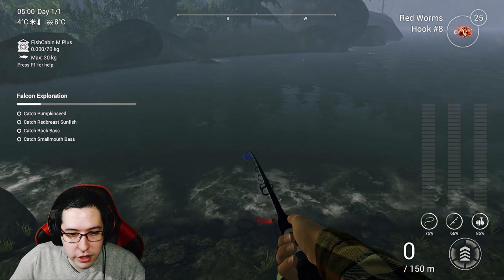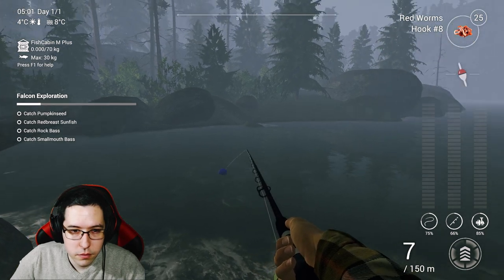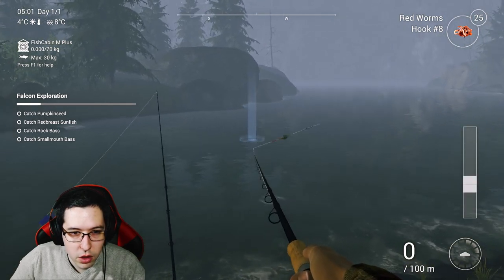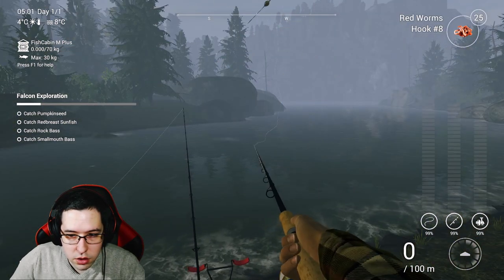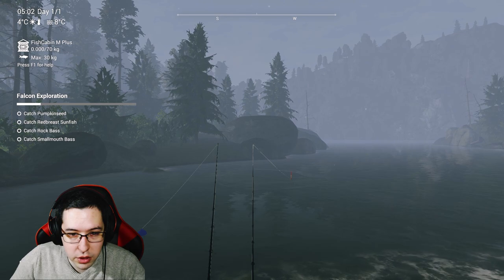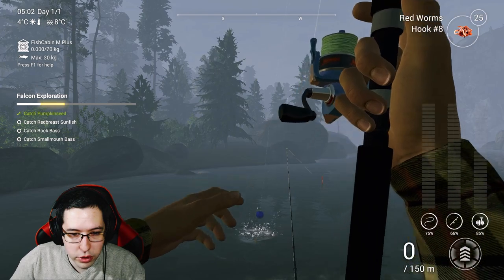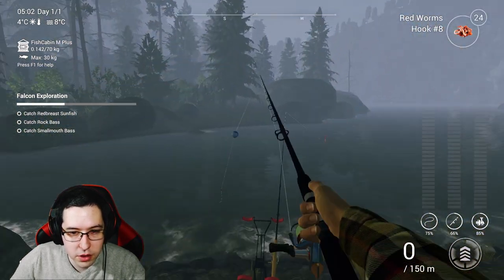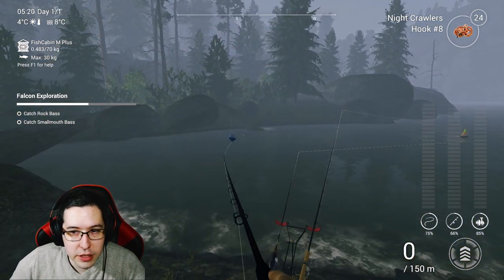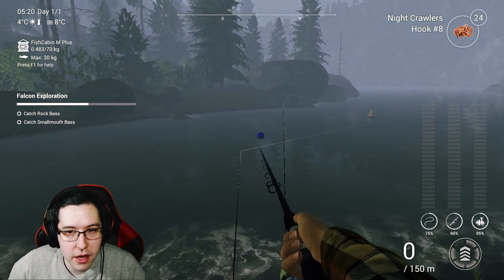You can get brown trout here as well, but we're just going after the panfish. Casting down — not very far, very very shallow. It doesn't look like it's even moving. Wow, this reel has a lot of different settings for the drag which is perfect. There we go, fish on! Grabbed the pumpkin seed already. I threw on some night crawlers and grabbed the red breast sunfish right to the left. We just need the rock bass and smallmouth bass now.